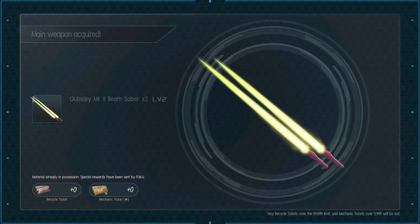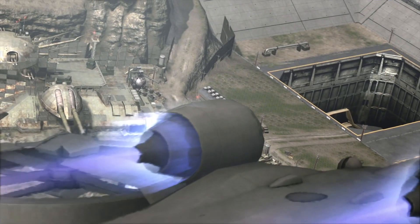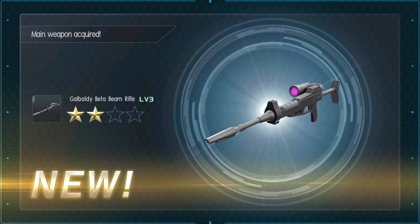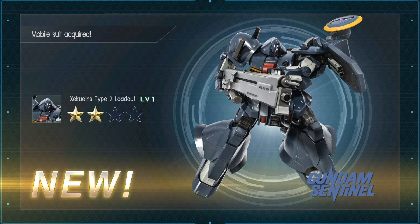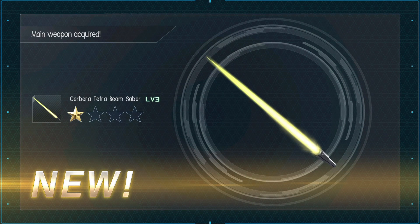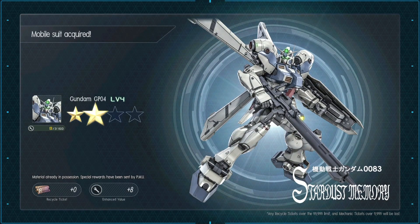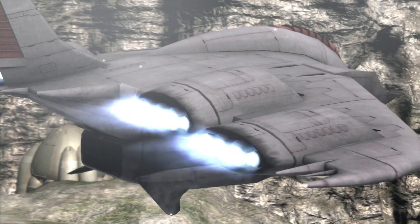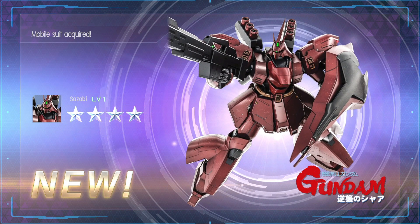We get some beam sabers. I still don't have this Kuguli Mark II. Gabaldi Beta's Beam Rifle. Zicoine's Type 2, level 1 — I only had the level 2 before. Tetris Beam Saber level 3. A big plane. A GP04, again — I don't know why they keep giving me this thing. Another big plane. Oh, it's the Sazabi! Four stars!